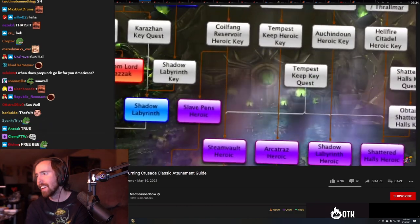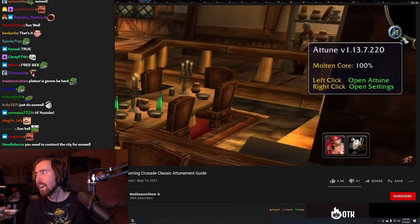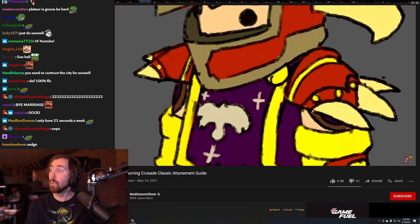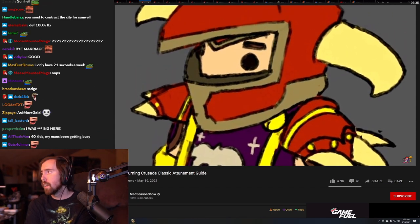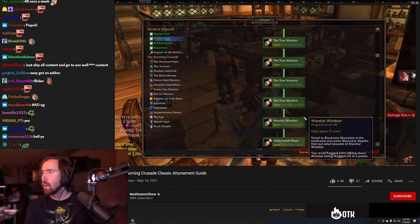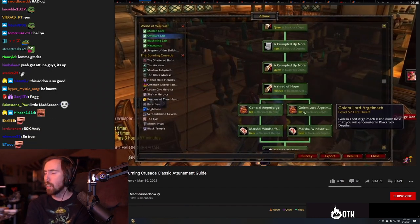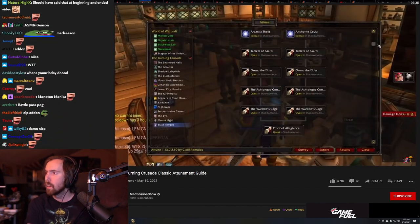That concludes the guide segment. Before signing off, there's a handy add-on called 'Attune' that helps you keep track of all of this, with a minimap interface tracking character-by-character progress for both Vanilla and TBC. I'm going to get that. It's really nicely done and I suggest it to everyone — there'll be a link in the description.